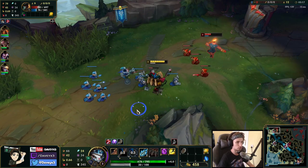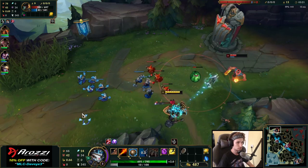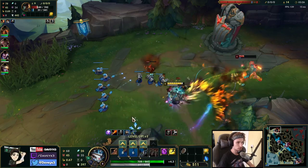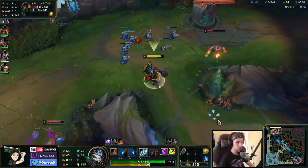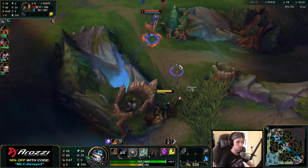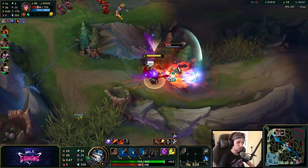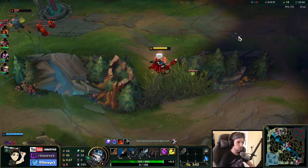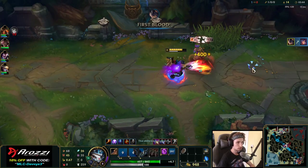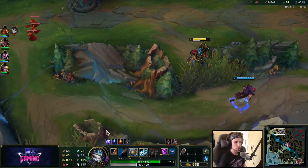Every time Gangplank pokes us, we can always use our W to counter that as well. My jungler is coming right now too — that's pretty close. We got him! This is typically the way Rumble top lane actually works.